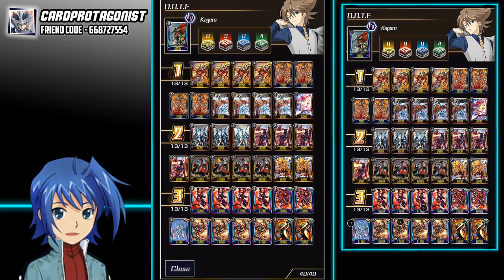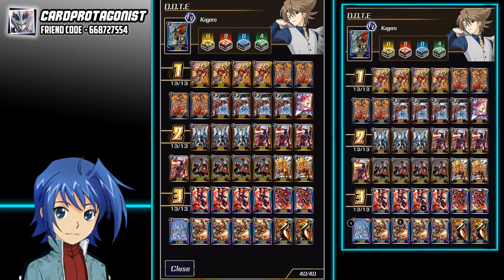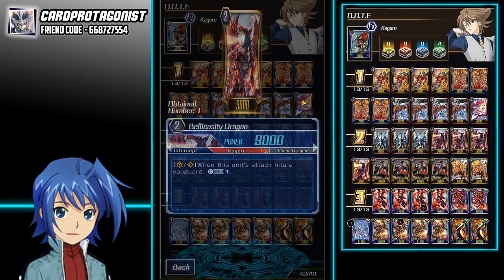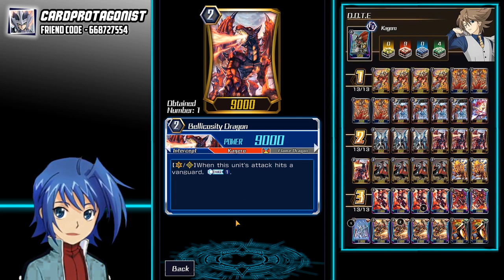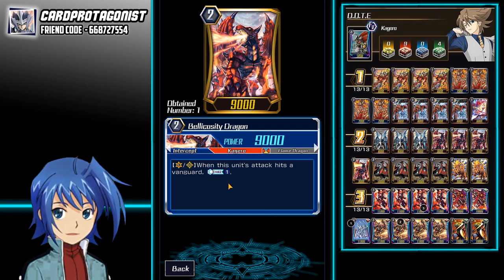You could play 4 Tejas if you want and cut off one Burning Horn. I do feel that Burning Horn is slightly better against the mirror match or PBO because of the crossrides. Next, we play 4 copies of Bellacosity. Bellacosity is very important because you use a lot of Counter Blast in this deck, and you definitely want to keep your Counter Blast open for your Persona Blast.